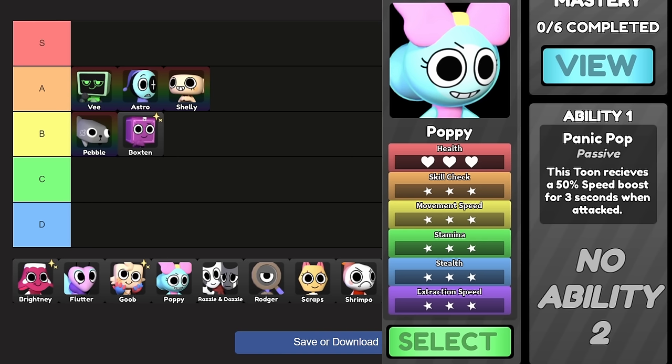Poppy. Their ability is Panic Pop — they receive a 50% speed boost for three seconds when attacked. So if you get hit you can move faster, but only when you get hit, and only for three seconds. Three seconds isn't enough to actually get away — if you're in a long chase they're just going to catch you again. I'd personally place them in D tier. They don't really offer much to the team at all.